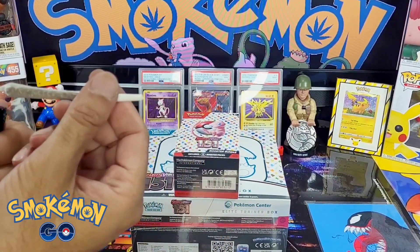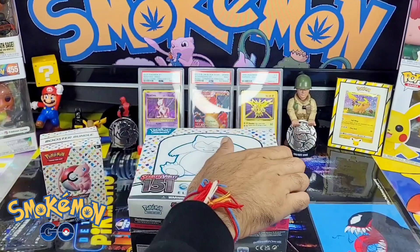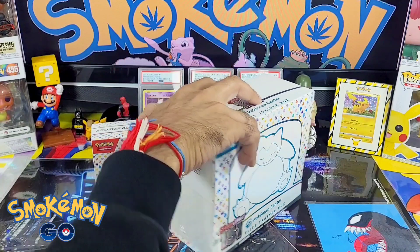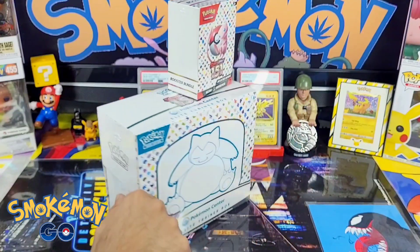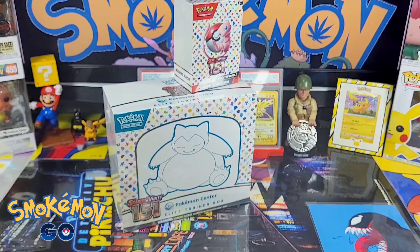Welcome everybody to Smoke Em and Go, and today is a special one — 151, the original Kanto region is back with the Scarlet and Violet touch. I got all of this to open up.